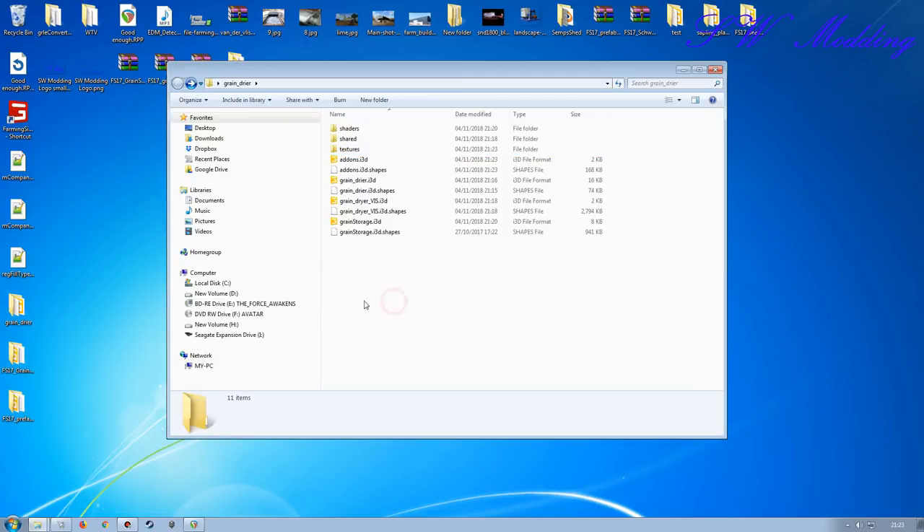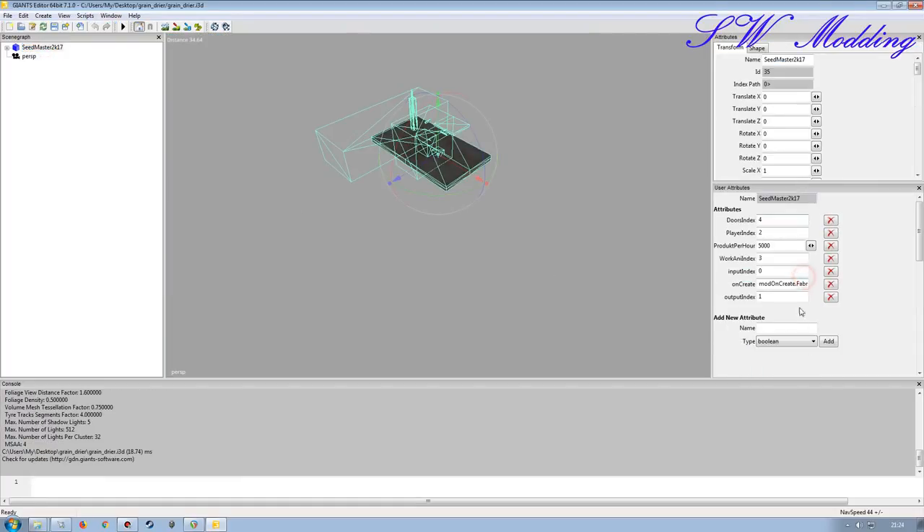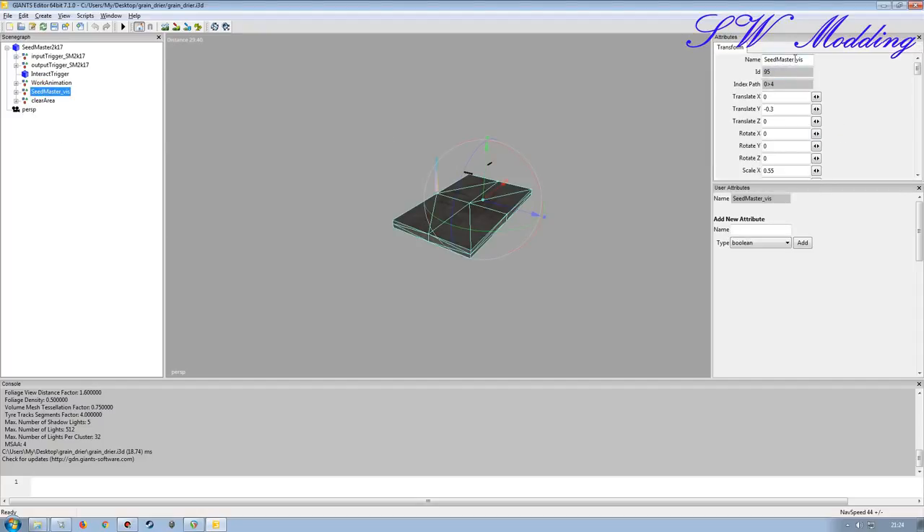Now that I have all of that together I'm going to open up the grain dryer file I'm putting together — I can recognize which one it is by how I spelled it. I'll open up this one which is the setup for the Fabric script. In the user attribute you can see 'on create Fabric script.' What I want to do is basically build all the parts up within this setup and then move the triggers to the appropriate places. Under the viz I don't want it to say 'seed master' so I'm going to change this to 'grain dryer' — spell it so I know it's my one.